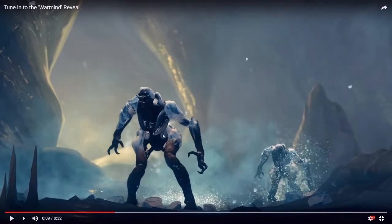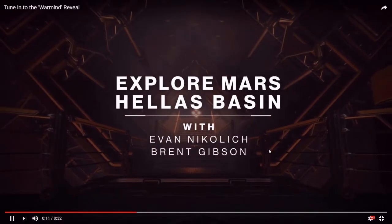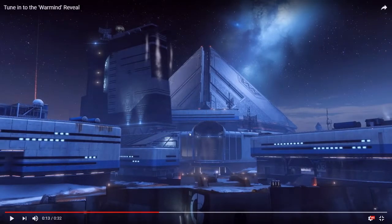Here we've got Hive. These Hive look different — they look kind of icy. It's possible that they're ex-Taken, given that during the Taken King the Taken were on Mars, so that makes sense. We mostly see Hive during this reveal trailer. We've got a new Hellas Basin patrol area. We can see some of that old Earth Colony architecture that we haven't seen since we were on Mars back in Destiny 1, and of course the looming Warmind vaults. That's probably where the raid takes place, but I'm not sure.